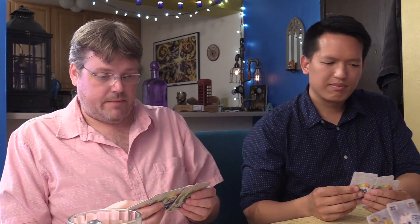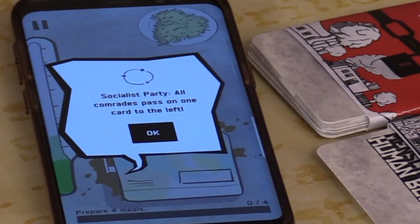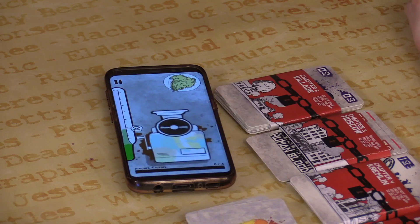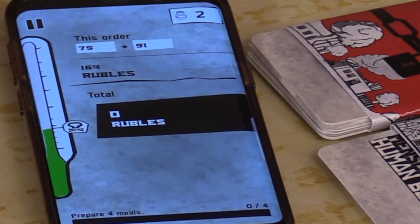Now we're doing the cabbage, which is a light green. Let's grind. I'm putting in something that's medium toxic. Coarse sand. Then I'm going to add some actual cabbage. I'm going to put in an accordion — non-toxic. Socialist party: all comrades pass on one card to the left. I added some blubber. I think that's going to help. That's pretty close. 166 rubles — paycheck for your shady grinding skills. Each comrade takes two new cards.